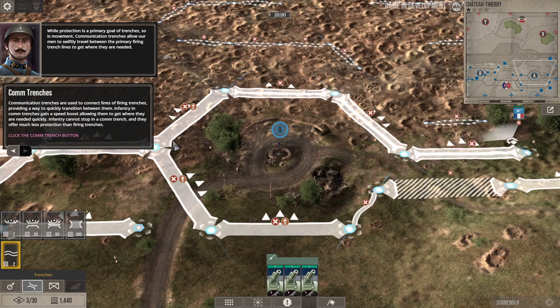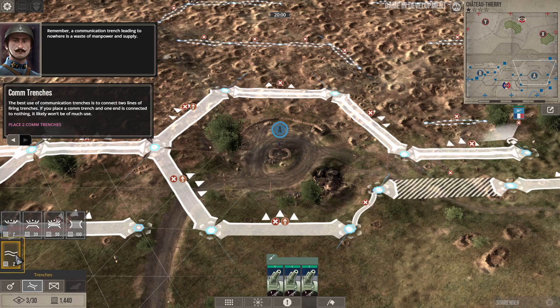While protection is a primary goal of trenches, so is movement. Communication trenches allow men to quickly travel between the primary firing trench lines to get where they're needed. Communication trenches are used to connect lines to the firing trench. A communication trench leading to nowhere is a waste of manpower and supply — the best use is to connect lines of firing trenches.